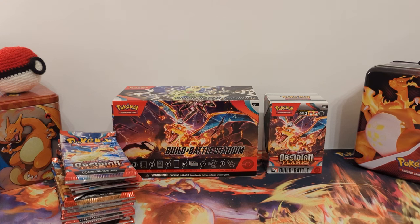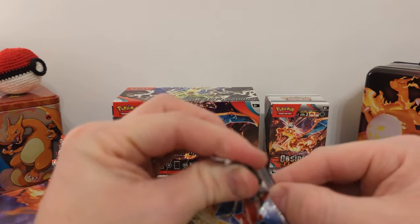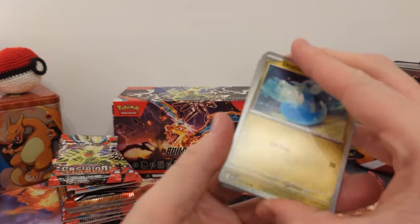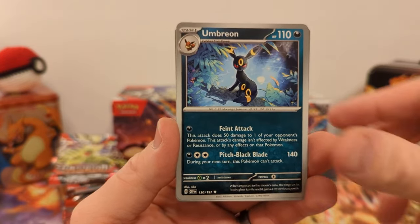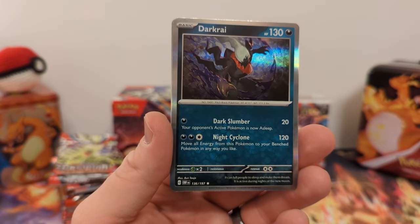Now this gives us 15 packs of Obsidian Flames to rip open. Let's dig into the first one. There's still quite a bit I need to pull in this set, so I'm going to go straight through. Tratini, Oddish, Swablu, Glimet, Whiscash, Floatzel, Umbreon, Ventral Punch Reverse, Rassius Reverse, and... Darkrai Holo.